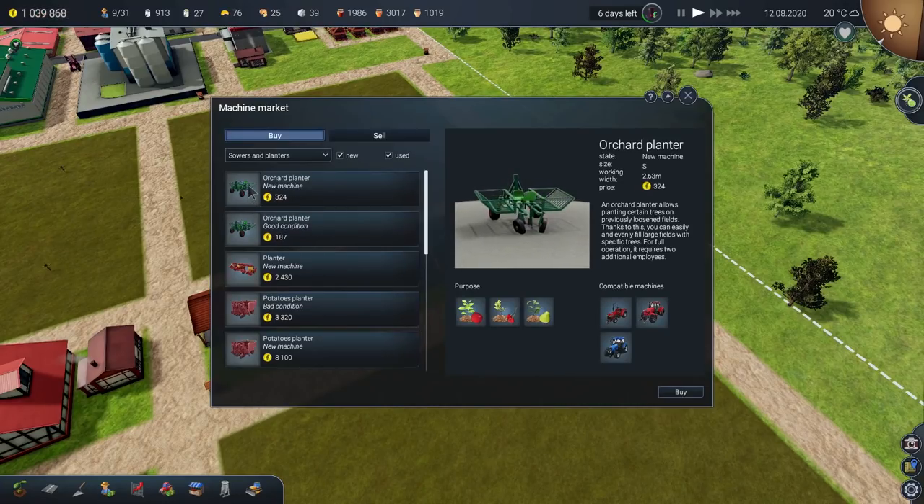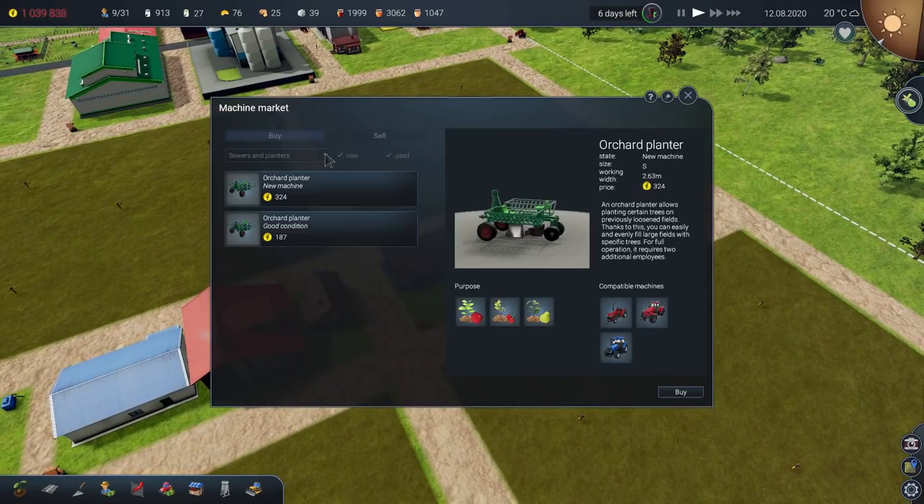Sewers and planters — yes, we need an orchard planter. A new machine, 324. Is that all it is? Good grief. Pears — I didn't see pears as one of the options. Can you not make pear juice? You can make perry out of it, which is pear cider. Can we not use apples to make cider? I want a cider factory, please. Pears is an option — I haven't even considered pears because we can't use them in the juice factory, so I entirely overlook them. Well, let's get the orchard planter then — it's a small, which is beautiful — goes in the little shed.